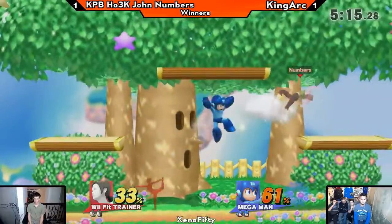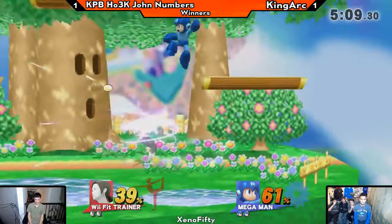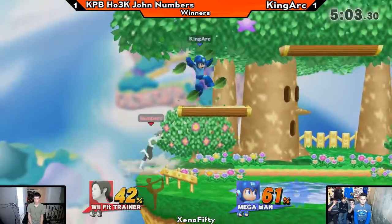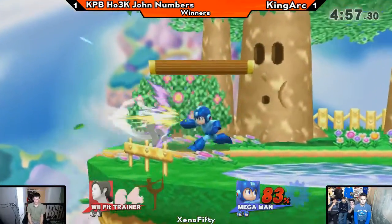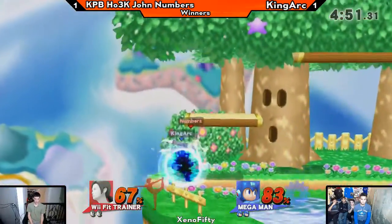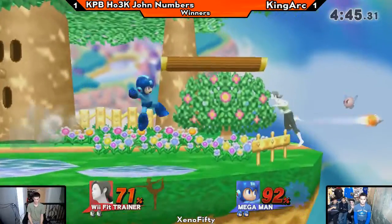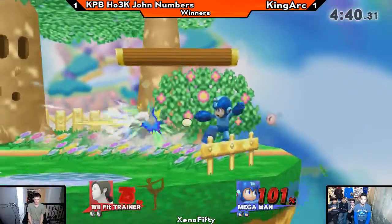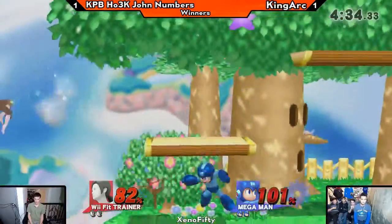It really just comes down to her hitboxes — a lot of her moves have hitboxes in front and behind, which throws a lot of people off when they play her. But when you get to a place where you can take advantage of each and every option those extra hitboxes give you, that's when you're where John Numbers is. One of Wii Fit's best qualities is that she's very good from the ledge — she has a lot of mix-ups with jump down neutral-B, jump down side-B, and she can stall on the ledge in general. She's very good at planking.